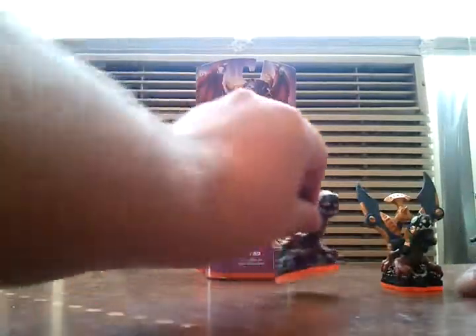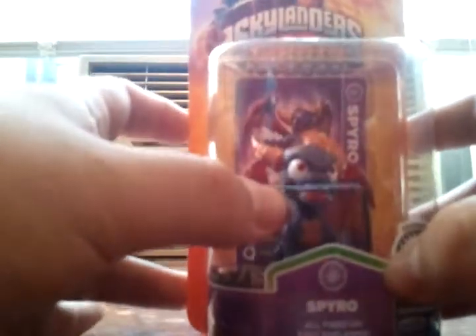And finally, let's unbox the final Series 2 character: Spyro. Spyro was of course first released with the actual game Skylanders: Spyro's Adventure, which had nothing to do with Spyro whatsoever except for marketing purposes. The only way you could actually get him was with the console starter packs, which were $74.99. But now, since he's out in Series 2 on his own, you can get him without actually having to get the Spyro's Adventure game.